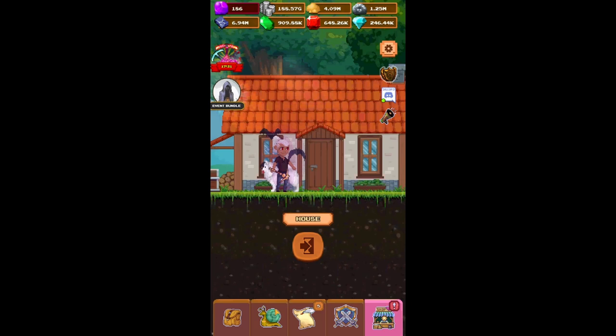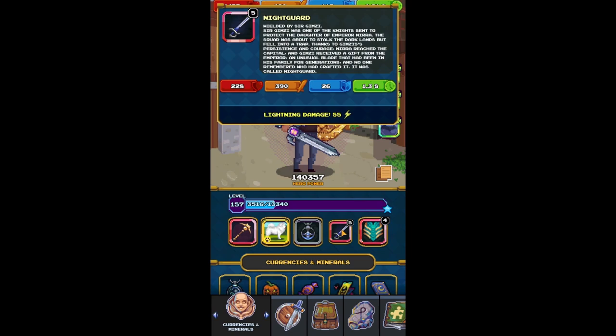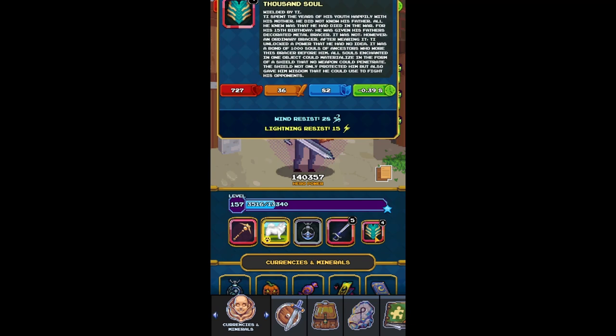Hey guys, Prick here. Today I'm going to be showing you how to beat the Uber Minotaur for the minimum build needed. You need a Night Guard Sword with at least 1.32 speed — any slower will make your chances decrease significantly. You're going to want this enhanced to at least level three; higher obviously gives you better chances.